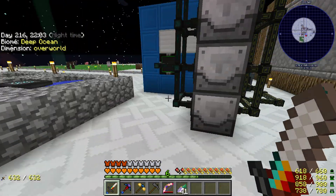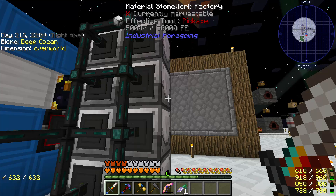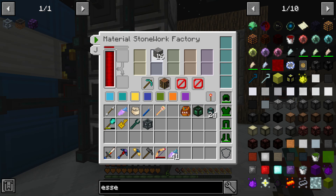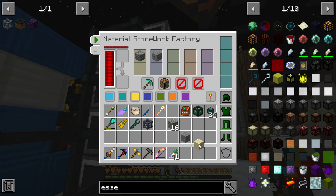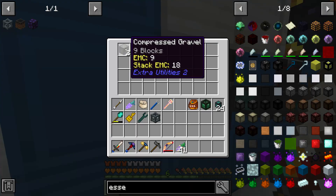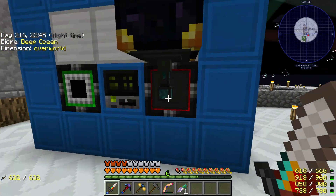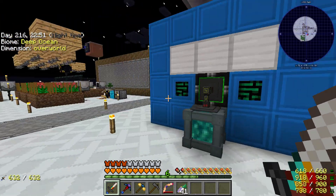We have our Modular Machinery auto-sieve here and I changed this setup a little bit. I have 8 of these material stonework factories now and they're all still making compressed gravel, or at least they should. We still have some weird items in these from when I was setting them up. Those are going into here. I discovered that despite me only inputting into one of the item inputs, I was getting resources out of both outputs. So I put an ender chest on both, so both outputs are now going into our system.